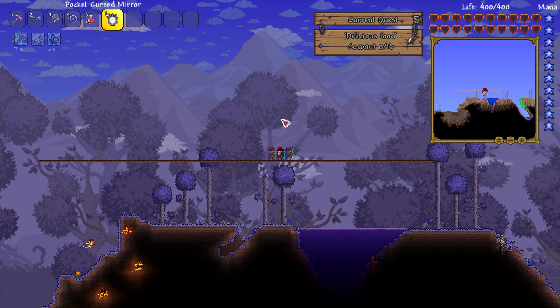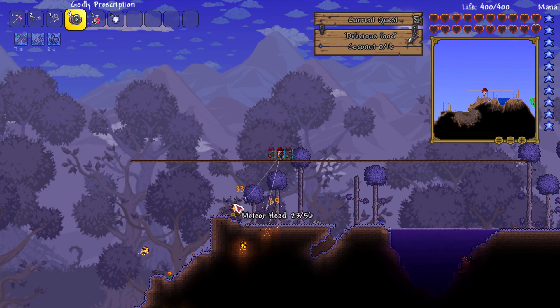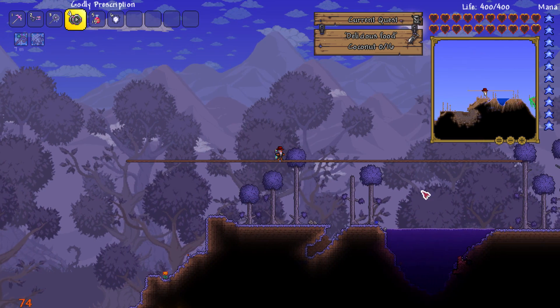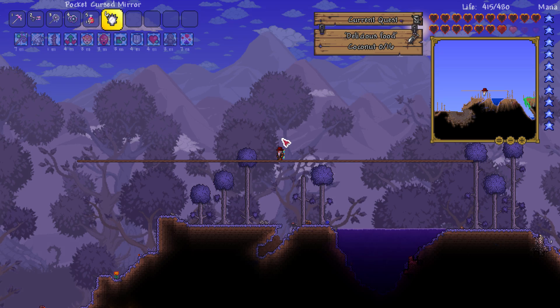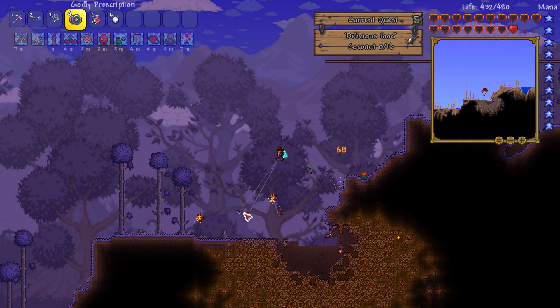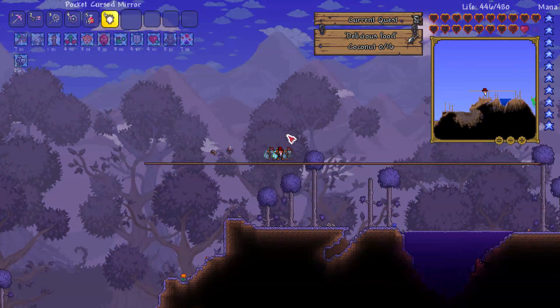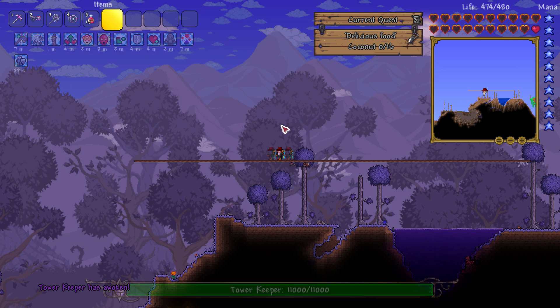I believe this is called the Tower, and what you would normally do is make a new world and summon it by finding one of the structures in the corruption biome. Since this is an old world I can't do that, so I do have a cheated-in version just so I can do it today — I thought it would be more nostalgic to do it in our world rather than making a new one. With all of my buffs taken, we will summon this thing and see if it's any good.